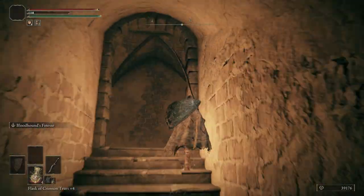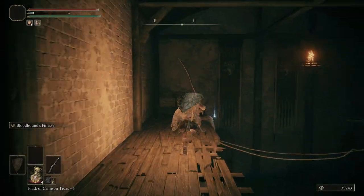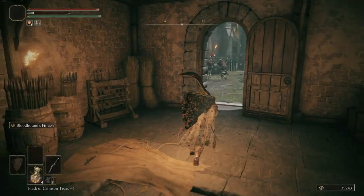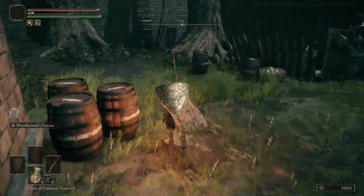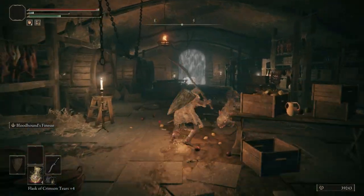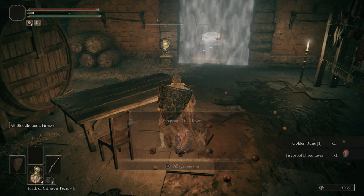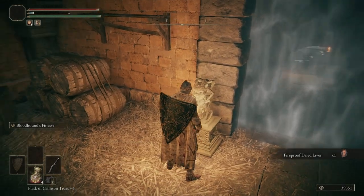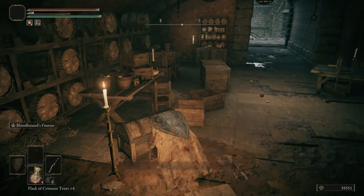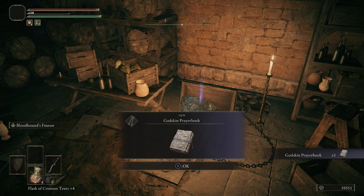Go through this doorway, take out the servant, run along the walkway, get ourselves some arrows. Over here is a huge courtyard with a bunch of enemies — we're not going to fight them just yet. We're actually going to run along here, down the stairwell. Don't even worry about those enemies — if they chase you that's okay, they'll backtrack. Take out the four rats, get the Fireproof Dried Liver. Use another Stone Sword Key — this is going to open up the area from the last video that we couldn't get through because of the fog door. Grab a Godslayer's Seal and the Godskin Prayerbook.